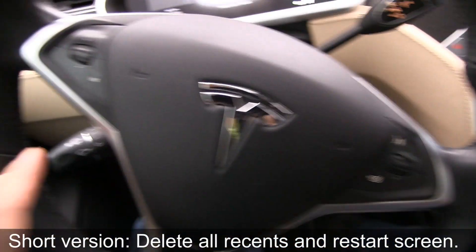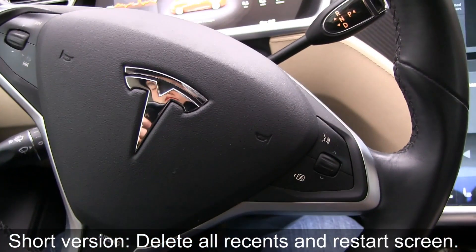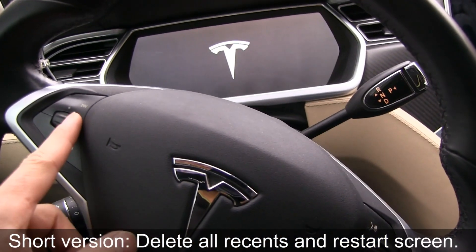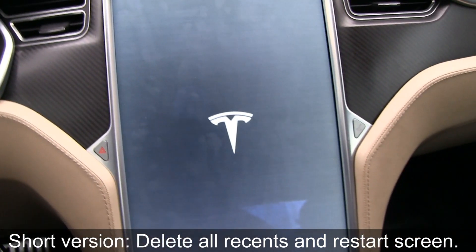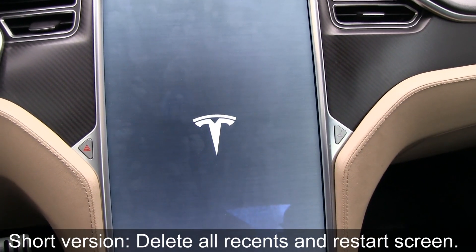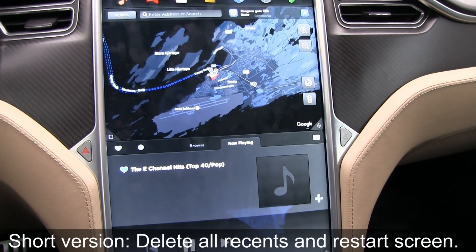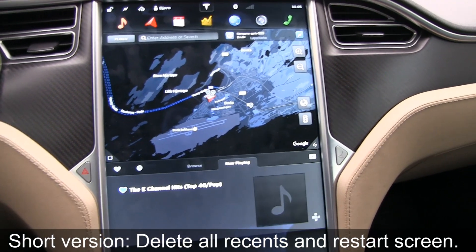I'm supposed to reset now — holding both scroll wheel buttons. Actually I can't reach; I have to use both hands. Alright, I've initiated the reset. The screen is getting reset now. It'll take some time. It was faster before, but I think they changed something in recent versions.